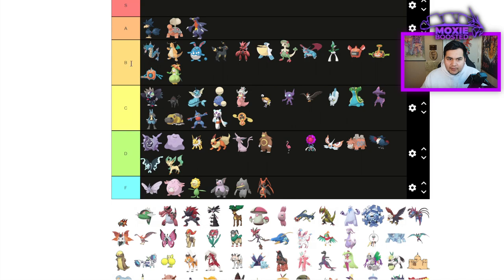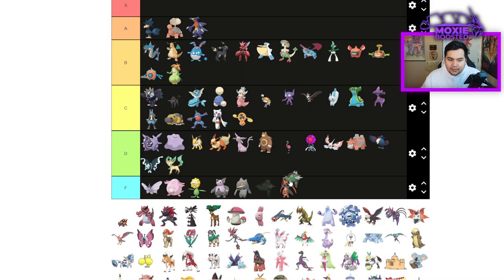Lilligant is B tier — it combos with Torkoal very well, but I don't think it's actually as good as everything else. Basculin is F tier.